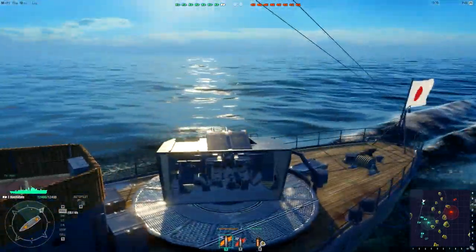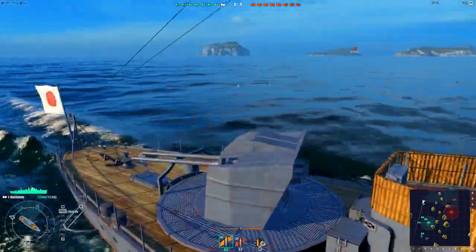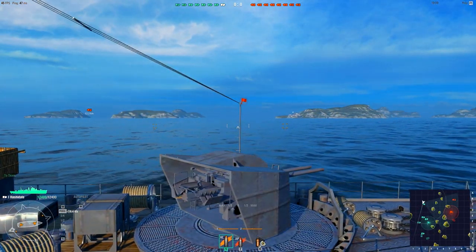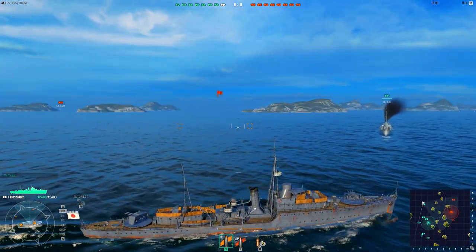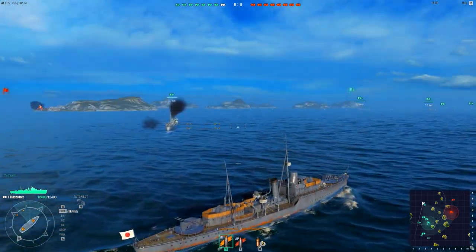So this is what World of Warships in-game looks like. It really represents what Wargaming has always been comfortable with. As you can see, the map is in the bottom corner. On the corner right, you have the ship's guns, their placement, the speed, the throttle, and overall health.